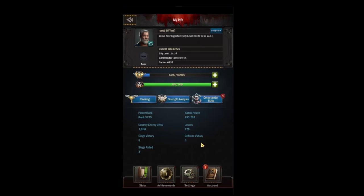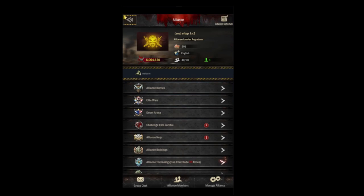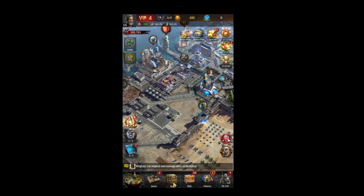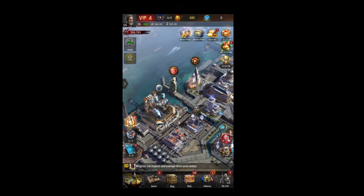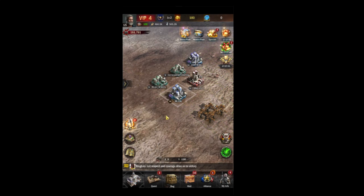Down here at the bottom, going right to left: we've got our My Info screen, to the left of that we have our Alliance screen, to the left of that we've got our Mail screen, our Bag, our Quests, and the last one is our Map.